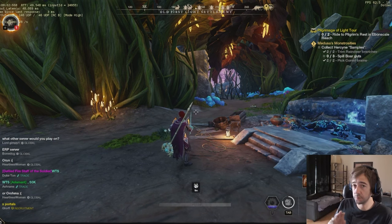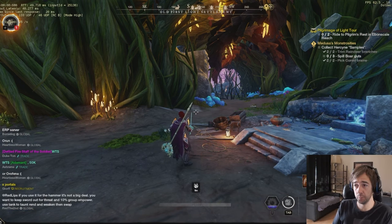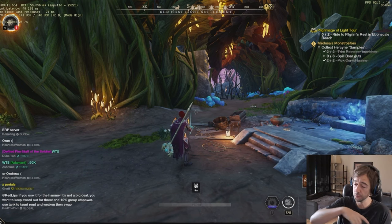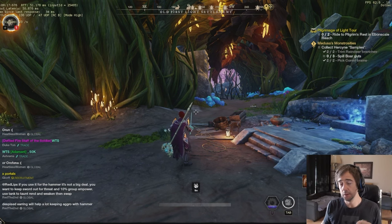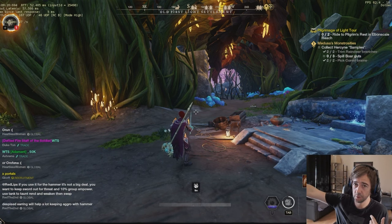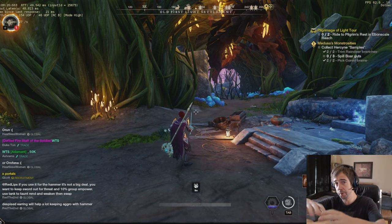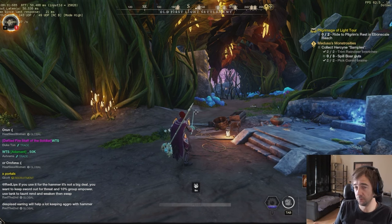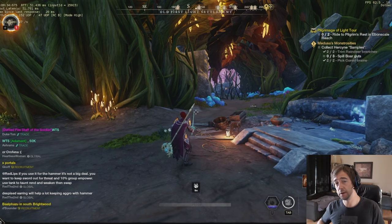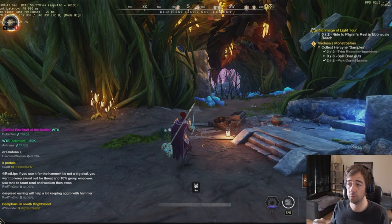When you pull, nobody is supposed to heal you and nobody is supposed to attack the mob before you are done pulling and doing the taunt. You do your big pull, wait for the mobs to be at a good distance, do your Shockwave first — because some mobs are still coming — then hit a bit, and when all the mobs are around you, do Defiant Stance or Accelerated Resolve and all the mobs are gonna get the aggro. You'll get your Shockwave back pretty quick after that.